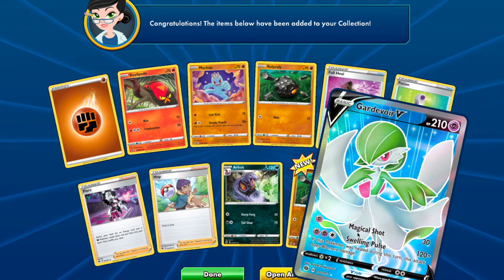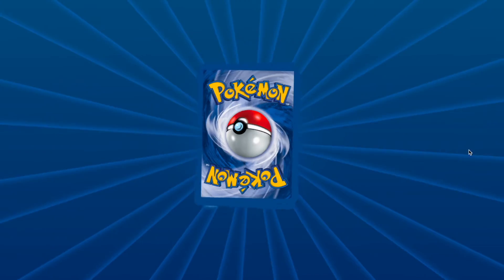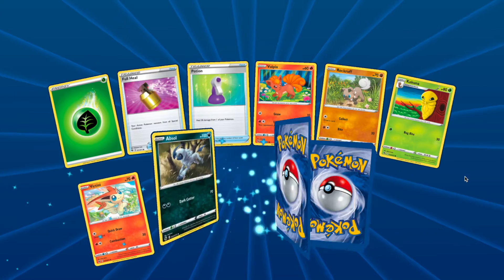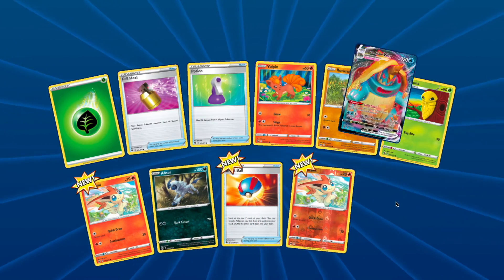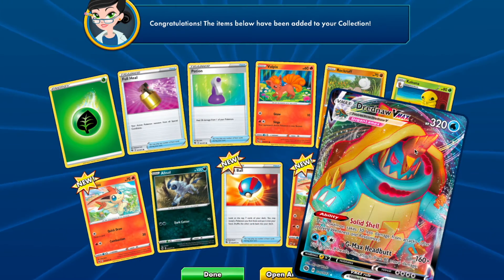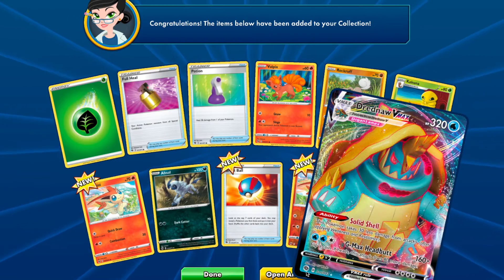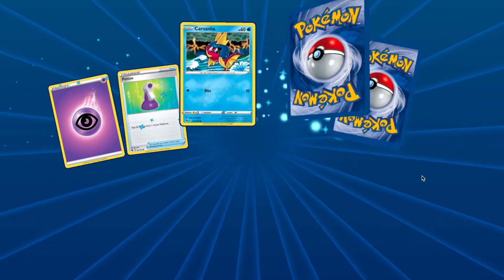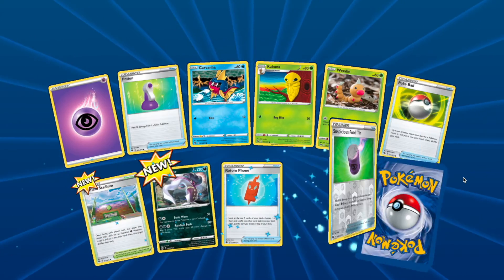Got Morpeko V, got two of them now. Dreadnaw VMAX, Dreadnaw VMAX — lots of V's popping up in these packs.